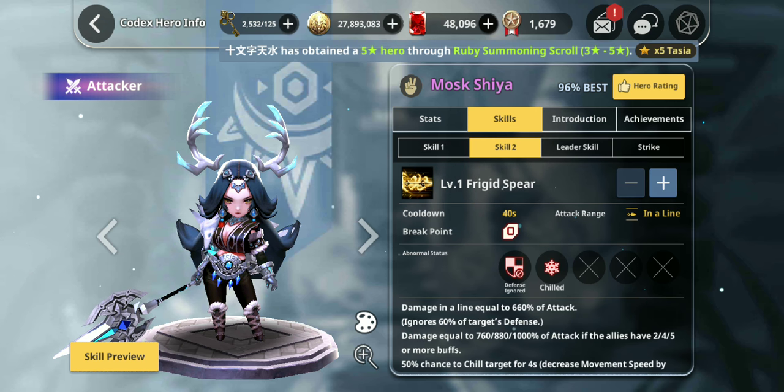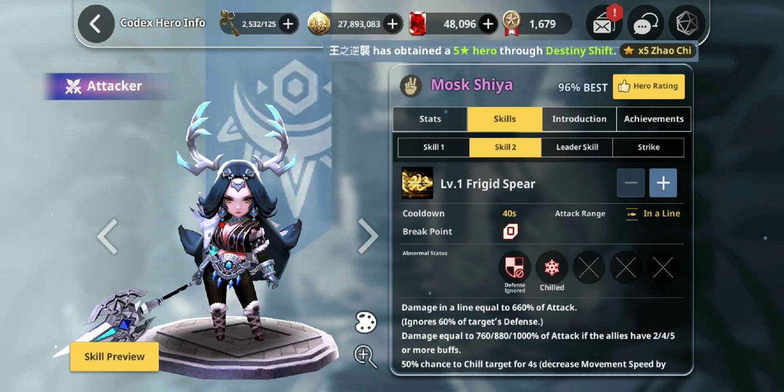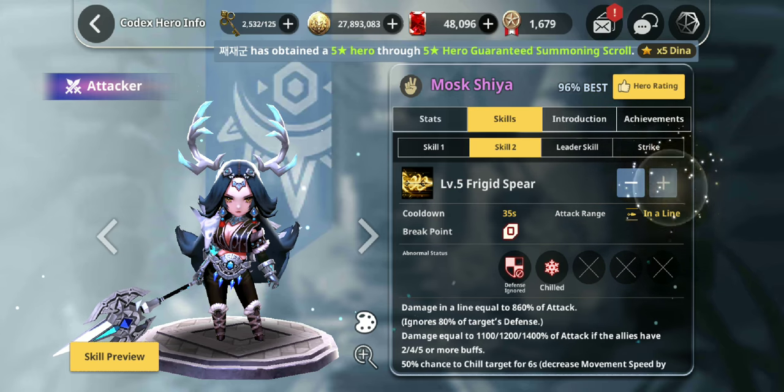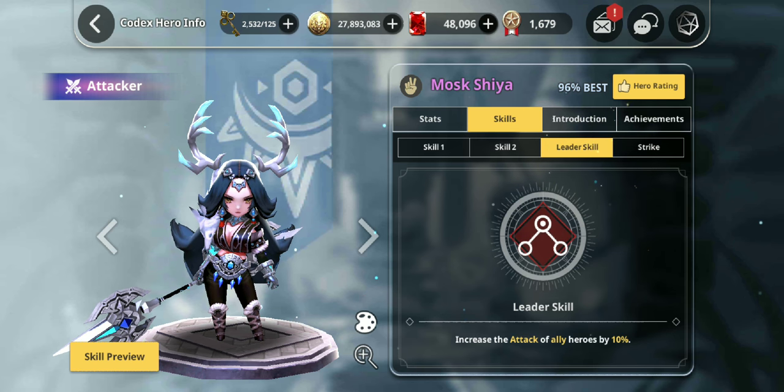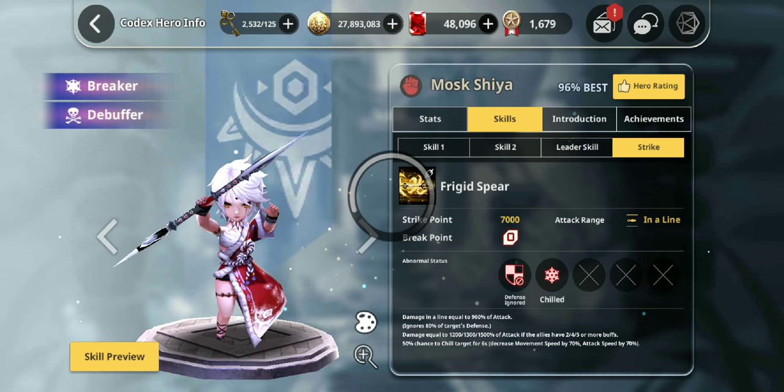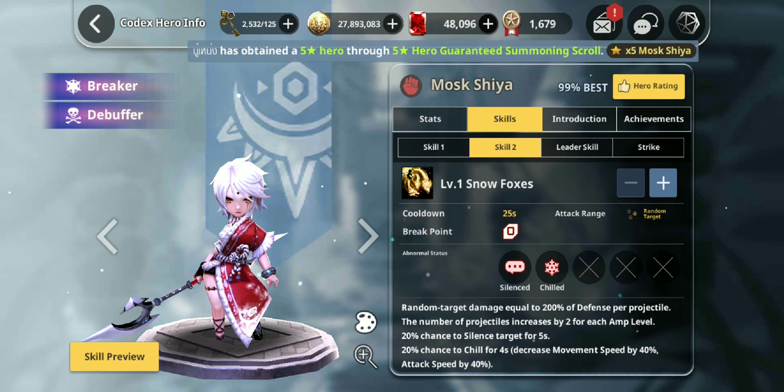Second ability, Frigid Spear — honestly, I don't think I would max skill this. If you guys are low on skill dragoons or don't have enough repeat Moshias to feed into her, I really wouldn't worry about skill 2. But if you want, I'd suggest taking it to at least level 4, level 5 if you want to max out damage. Leader skill is just attack, and I would never put her in the tracker position — always use her in the core 3. I'll show you guys the build right after.